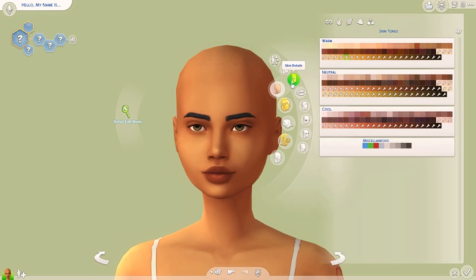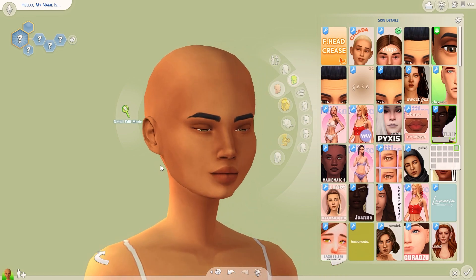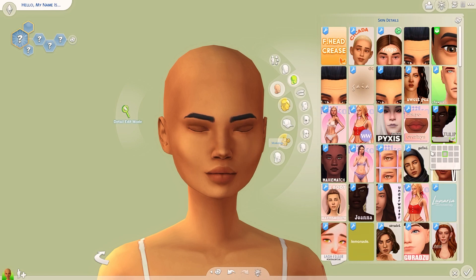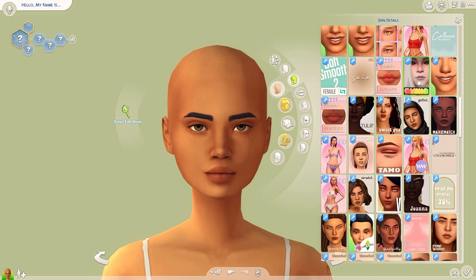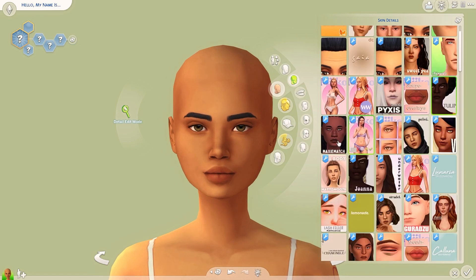Let me actually go to the skin details because the skin details make or break everything. She looks so much better already! I like to use the Tulip skin details — there's so many options like more nose detail or more cheek definition, so it's kind of up to me. I really like what it's doing on the nose for her. Some of the face kit by Pyxis also comes in because it adds so much shadow everywhere and it just looks so good.